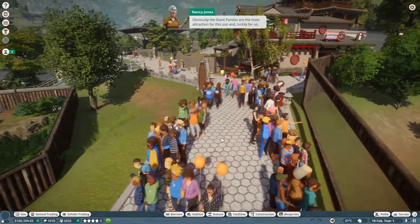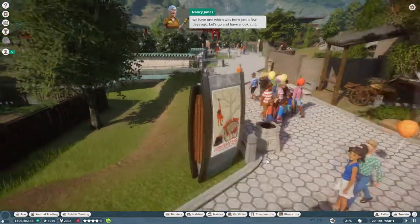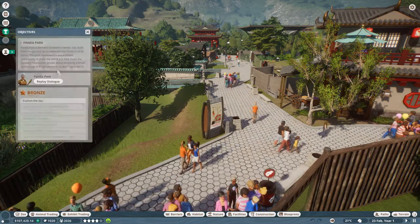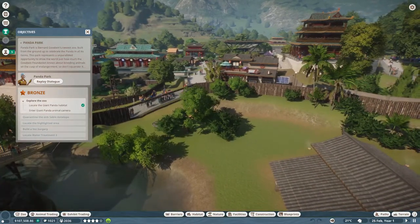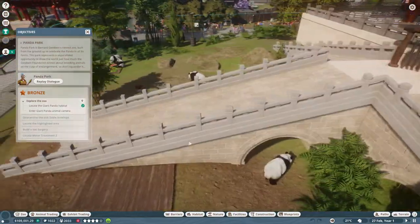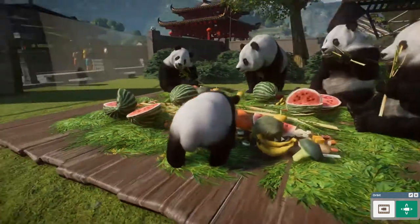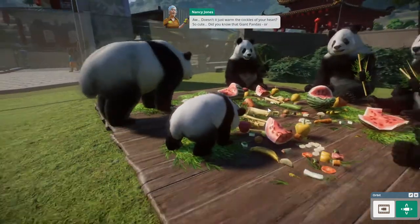Obviously the giant pandas are the main attraction for this zoo, and luckily we have one that was born just a few days ago. Let's go have a look at it — select the panda cub. Our objective is to locate the giant panda habitat and enter the giant panda animal camera. And there is little cub Lin-Lin. So little Lin-Lin chewing — that kind of looked like chopsticks there with that bamboo. So cute.